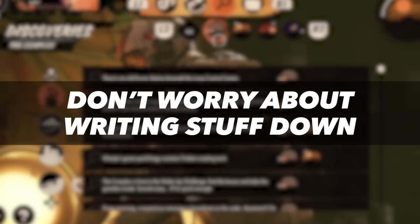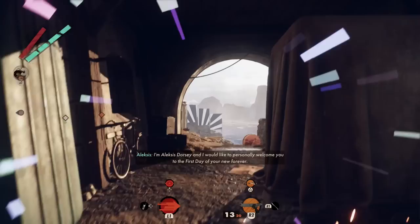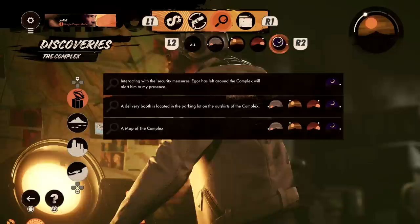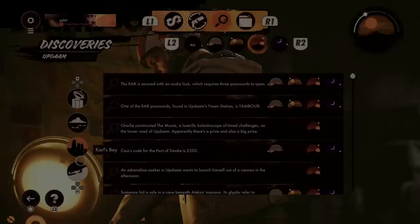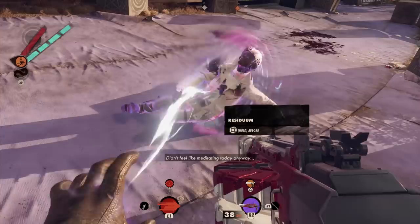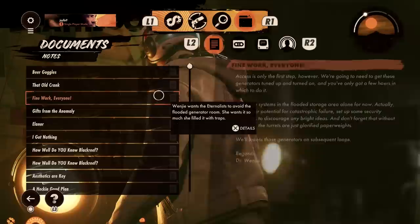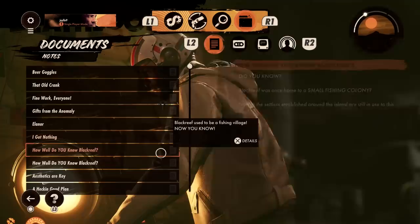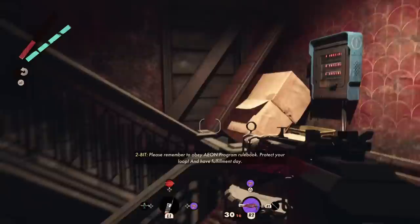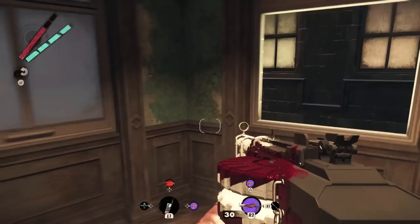One thing Deathloop does extremely well is that it keeps a record of everything you need to remember in order to make progress from loop to loop. If you find a clue, it'll be recorded in your Discoveries tab, which you can organize by time of day and by district. If you find the combination to a particular safe, that combination will not only be recorded there, but it will also appear on that specific safe's display when you find it. And if you run across information that pertains to a core mission objective, it will be recorded in your Leads menu. Every single note, email, and audio recording you find is summed up in an extremely concise Cliff Notes version. This means you not only don't have to write anything down, you don't even have to read anything in full if you really don't want to.